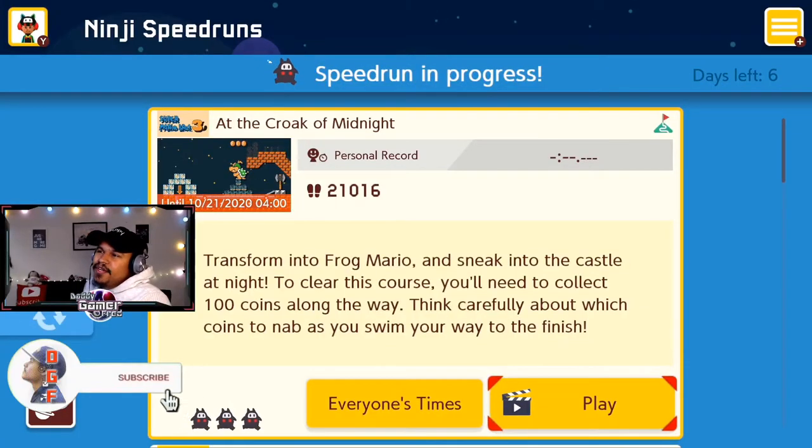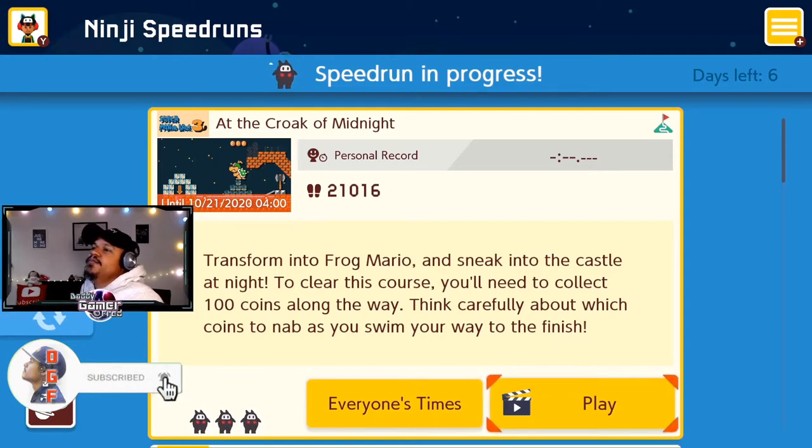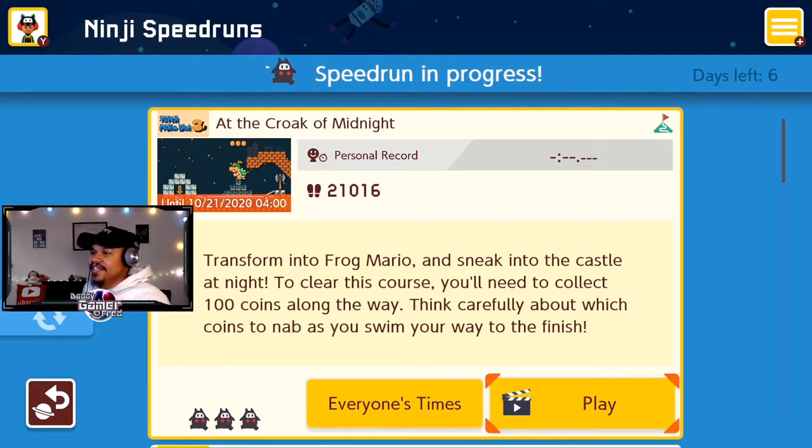What is up guys, I'm Daddy Gamer Freddy, welcome back to another Super Mario Maker 2 video. In today's video we're going to do 'At the Croak of Midnight' — transform into a frog Mario and sneak into a castle at night. To clear the course you need to collect a hundred coins along the way, so think carefully about which coins to nab as you swim your way to the finish.